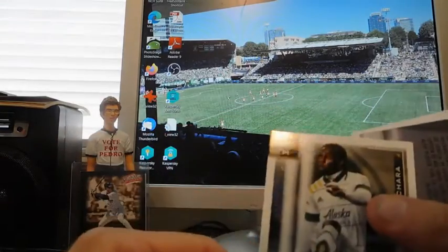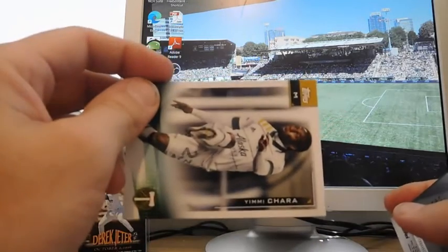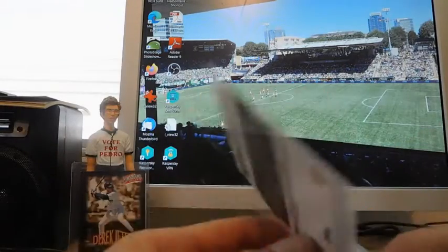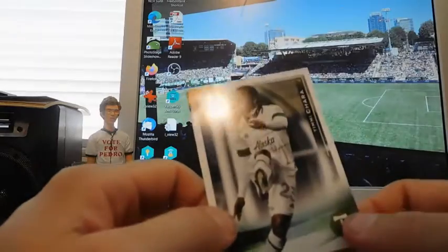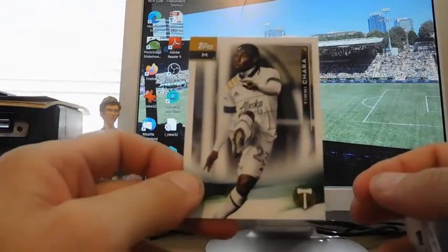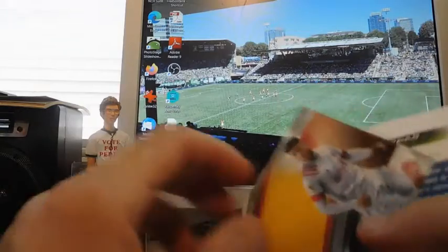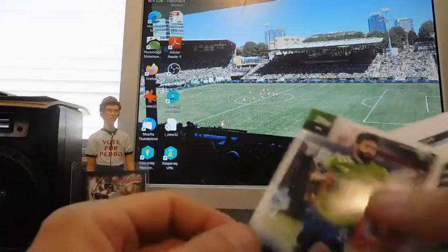Sometimes I get old ones here. There's a DC United team card. I don't think I found anything numbered yet. Numbered cards for older sets can be found on eBay for a dollar or less. Yimichara — that's probably Diego's brother, I'm not really sure. Not Diego... there's another Chara. I'm not really familiar with all these players.